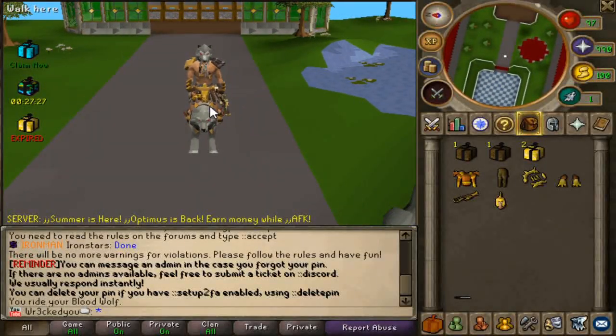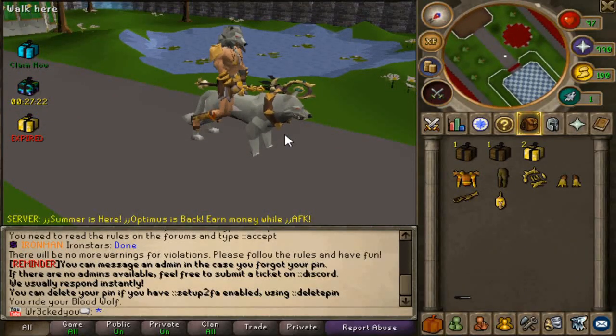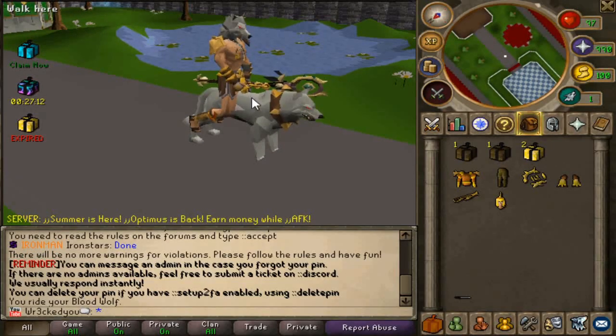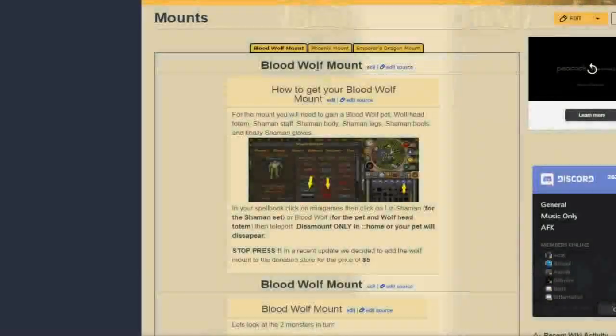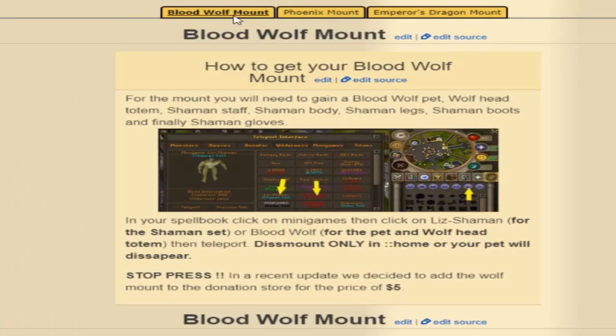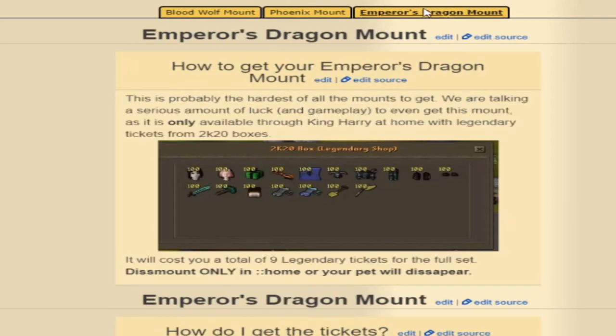These actually have been out for quite some time. There are a couple of YouTubers that did make videos, but they're really old videos, and I haven't seen those servers still to this day come out with mounts in a server where you can literally ride the NPCs and get bonuses with it. So if we just quickly hop over to the wiki site — which I'll link down below — we can see all the mounts: the Blood Wolf Mount, Phoenix Mount, Ippers, Dragon Mount.